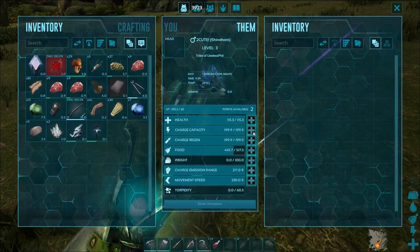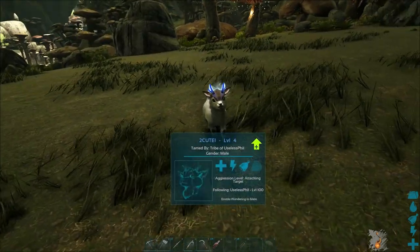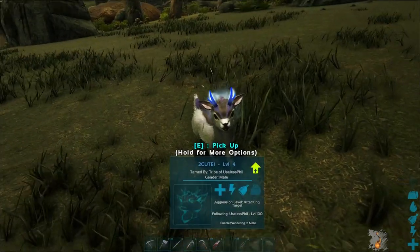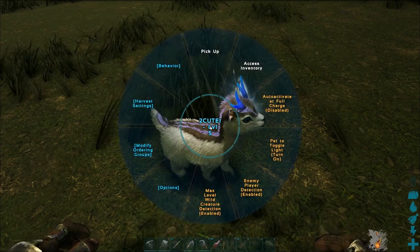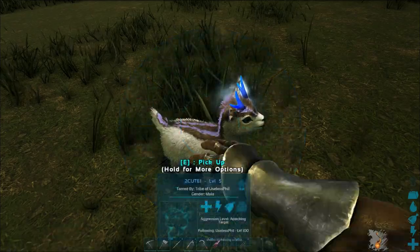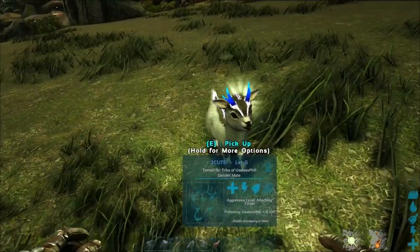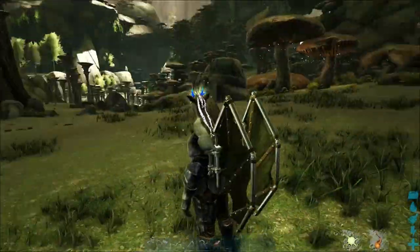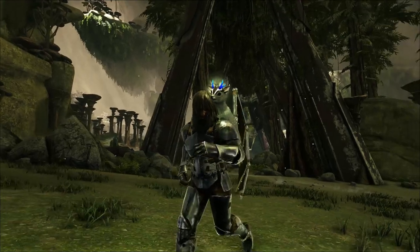You've got to see the level up dance — this thing is something else. So how you go about actually using this little fella is you're going to go to the context window and select pet to toggle light, turn on. When you pet it the light turns on and it does the little dance. You put it on your shoulder and now you've got a hands-free torch to illuminate those dark places.